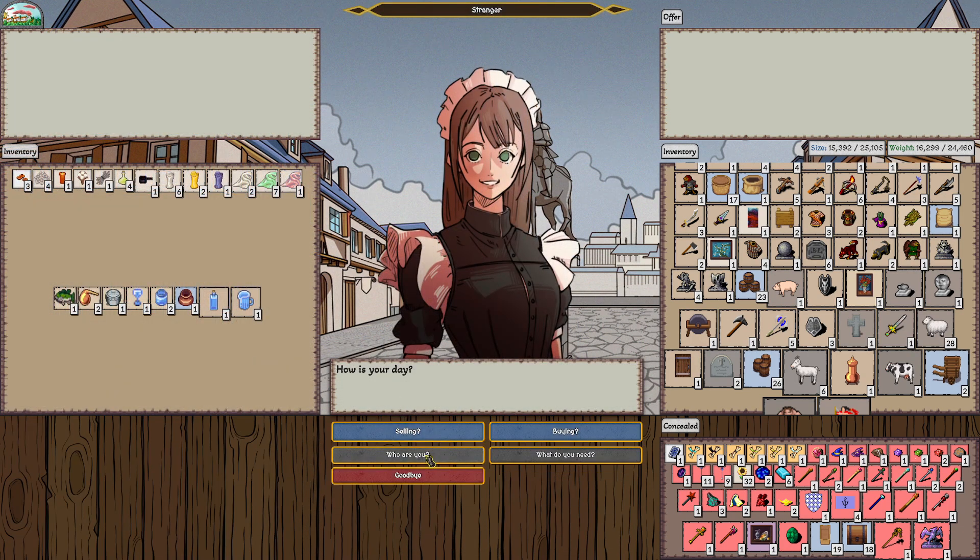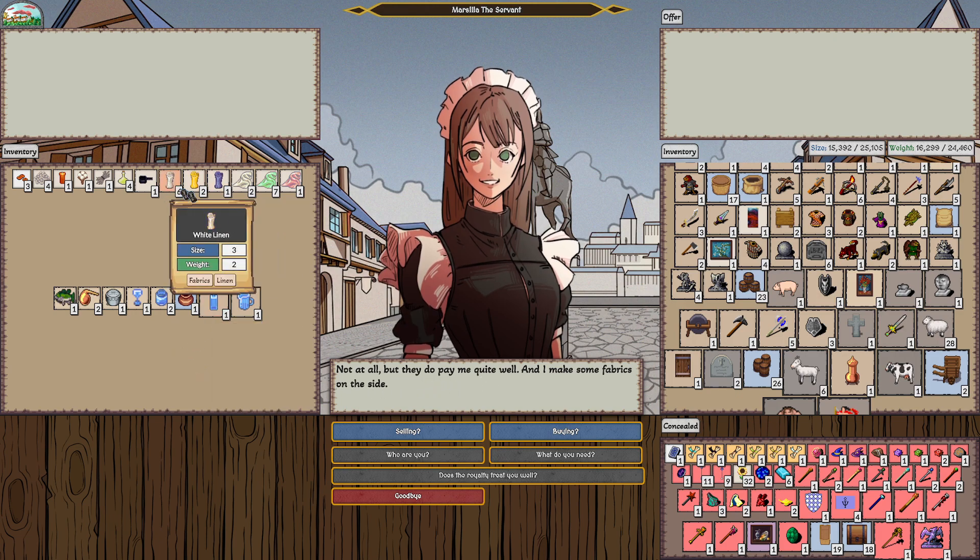Hello. Who are you? Marsilia. I'm a servant for the Nottingham Royals. And what do you need? Need more tableware for the manor. Do the royals treat you well? Not at all, but they do pay quite well, and I make some fabrics on the side. So she's selling fabrics and she wanted tableware.